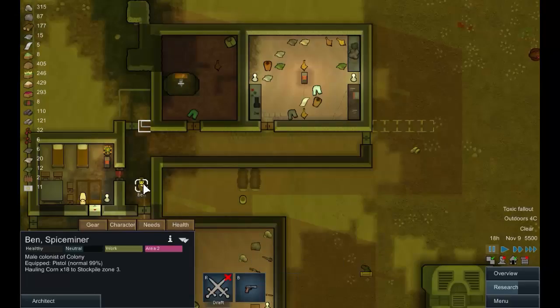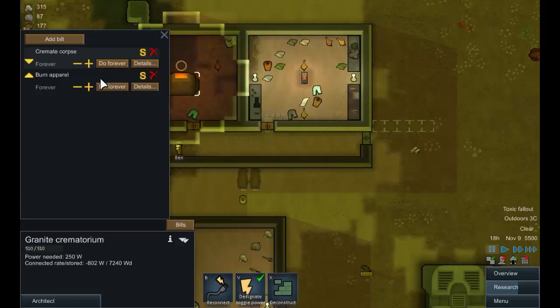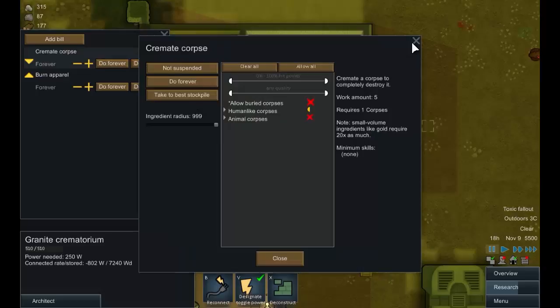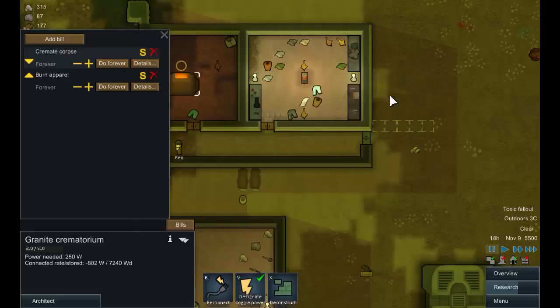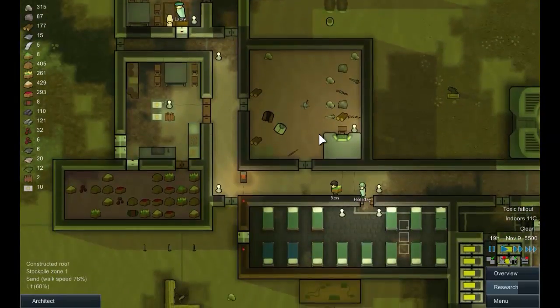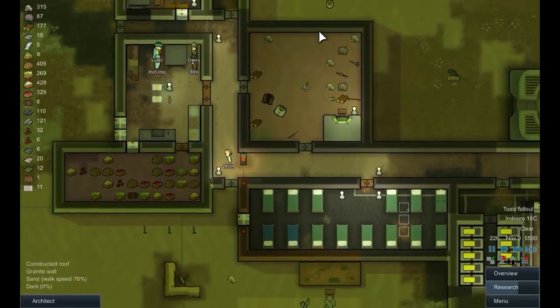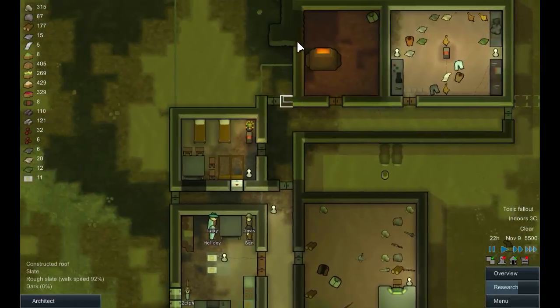Designate toggle power — there you go, flicking the switch on the crematorium. Excellent. Somebody will burn him eventually. Still haven't worked out what that problem is. Bye bye Redfield — I don't know quite what happened there, but you'll be missed. Not by much, but you'll be missed.